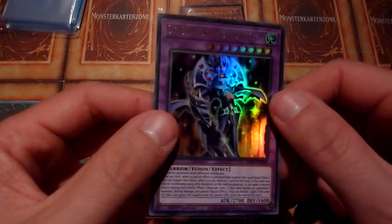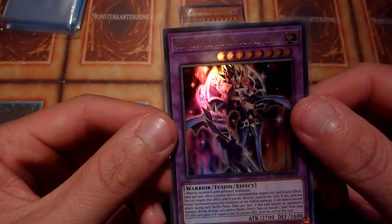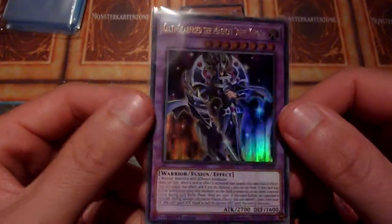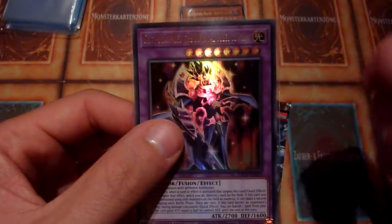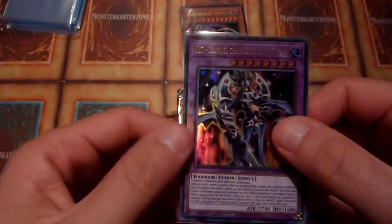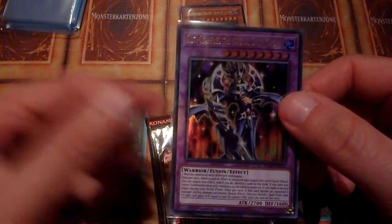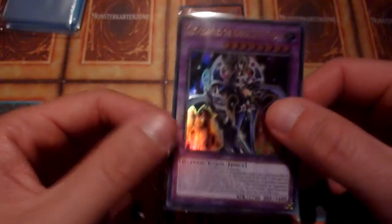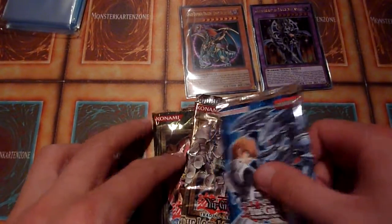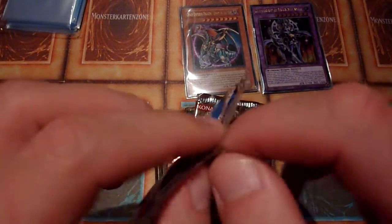I can't say if Guilty Gear is a good card yet because I haven't tested it as a Super Polymerization target. It needs two Warrior monsters with different attributes, so against certain decks it might come in handy. But most of the time other cards are better for Super Poly, like Mud Dragon of the Swamp or the monsters requiring dark materials, since many good Warrior monsters are dark monsters too. But it's an ultra rare, so I'm happy with that.